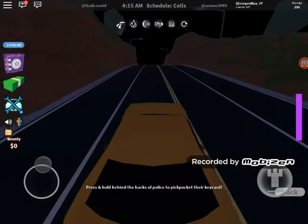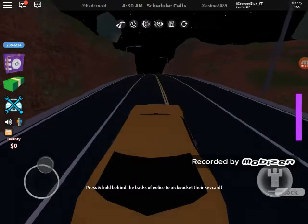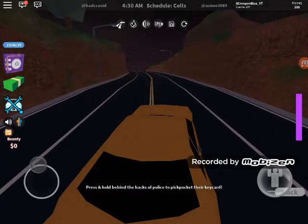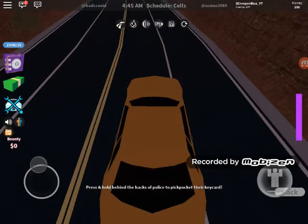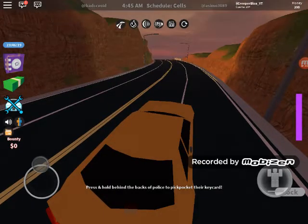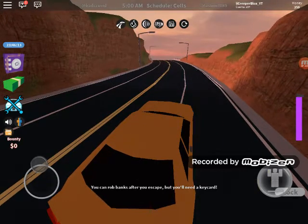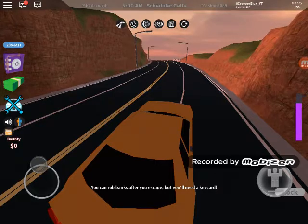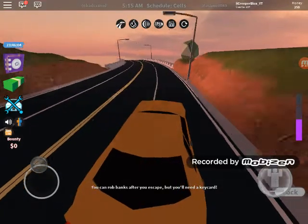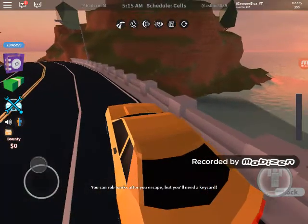The second thing is that they added, on the right part of your screen, you'll see a purple bar and that is actually your rocket fuel. If you see the fire on top, you have to press Q on PC. But on mobile or iPad, you just have to press on it. Here's what rocket fuel is.